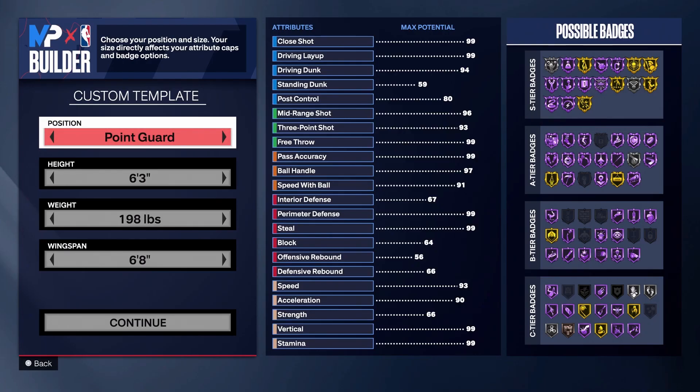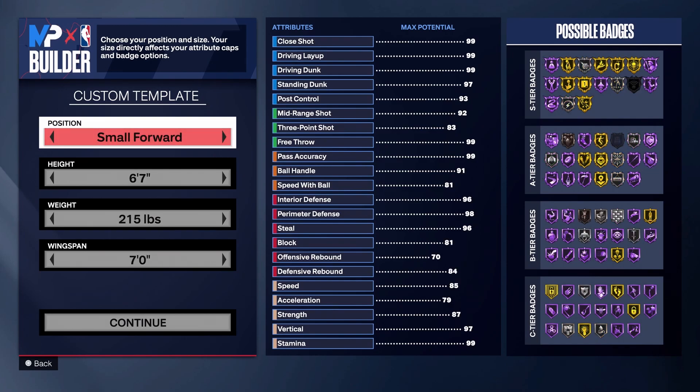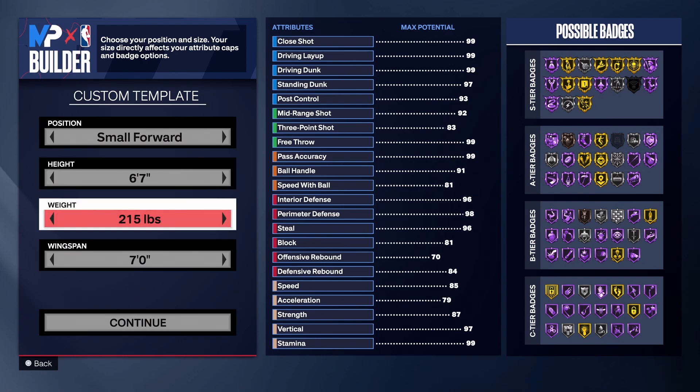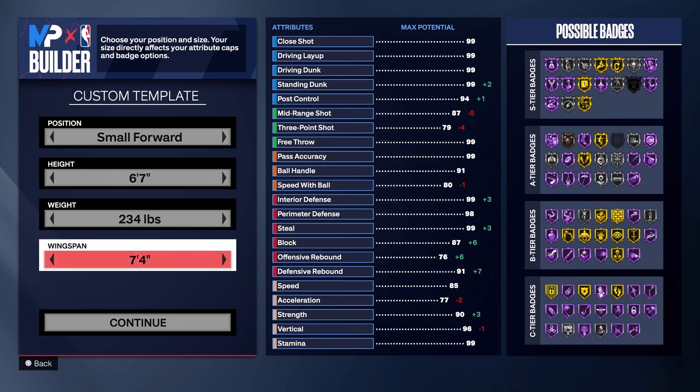For your position you're gonna want to be a small forward — it doesn't really matter between shooting guard and small forward, they're both valid with the same attributes. For your height you're gonna want to be six-seven. I know you see the six-eights getting a bunch of badges, but six-seven is valid. For your weight you're gonna want to put 234, and your wingspan is gonna want to be maxed at seven-four. On a lockdown, if your lockdown doesn't have max wingspan, what are you doing?